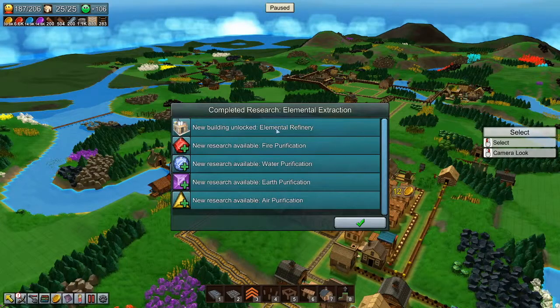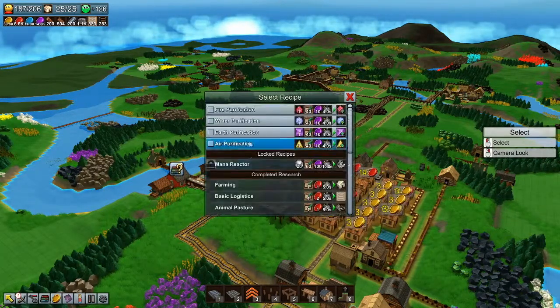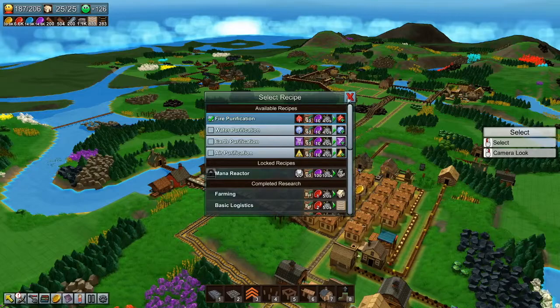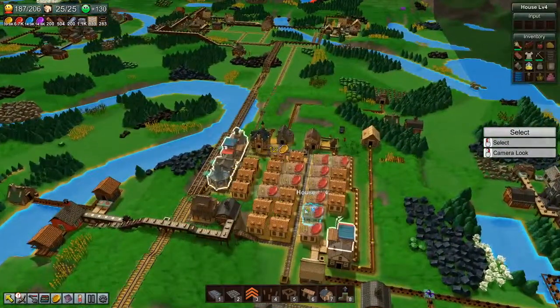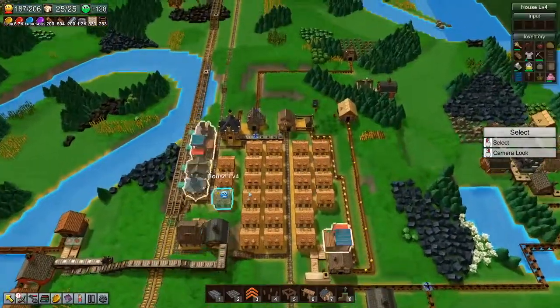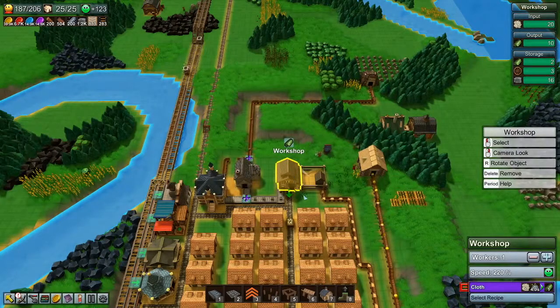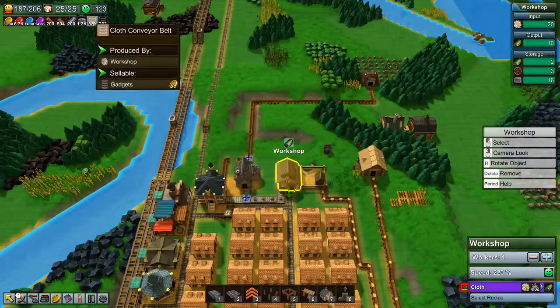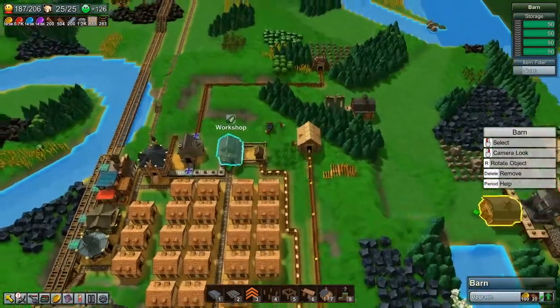I've got a few things I want to do. Firstly, let's just get the first one started, keep the research going. This workshop over here was originally producing the cloth conveyor belts. I turned that off because I've got metal conveyor belts over here, a barn full of them.